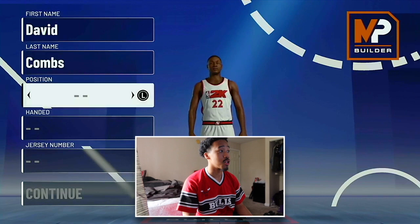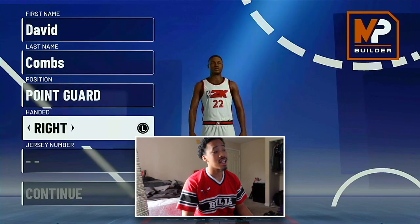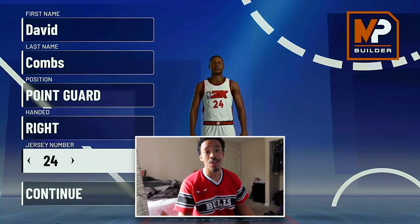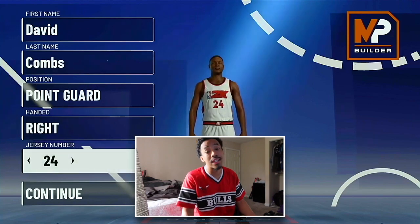Obviously first things first, we go on point guard. Handedness doesn't really matter — I'm right handed in real life so I go right handed. Jersey number, I gotta go with 24. It is Kobe Day and everything, but that's the number I wore when I used to play baseball, so we're going with number 24. Obviously that doesn't matter.